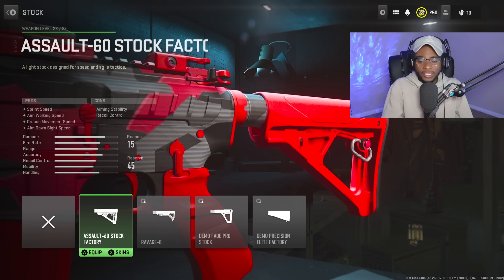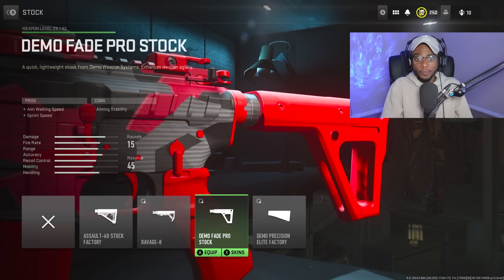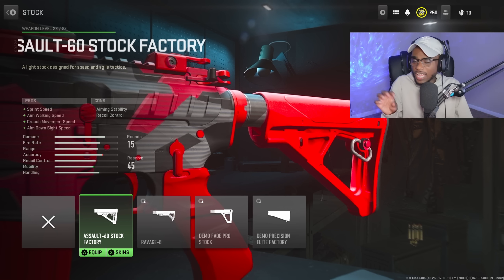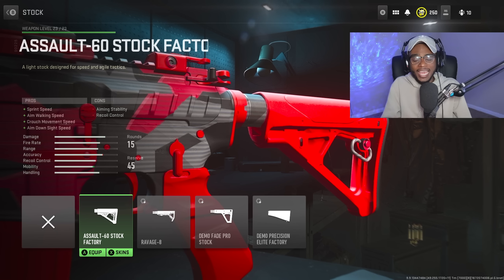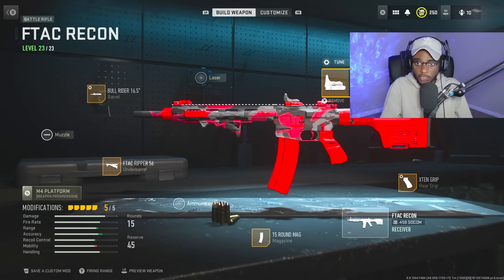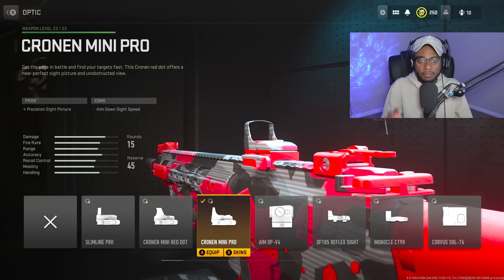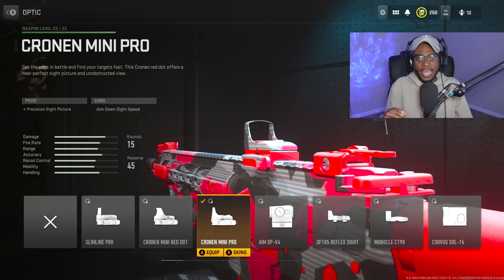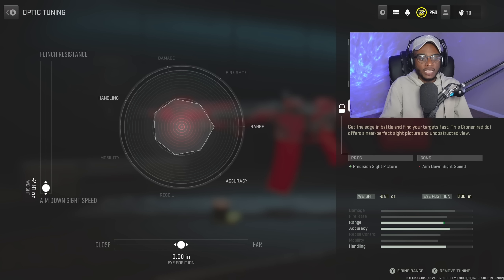We're skipping the stock here — there are far better attachment options. If they buff the magazine capacity we'd add a stock, but for now we skip it. We are running an optic: the Cronen Mini Pro, giving a cleaner optic picture. The blue dot sight is perfect on this battle rifle. Tune the aim-down-sight speed almost all the way down to negative 2.81 so you can get faster ADS and snap on players.